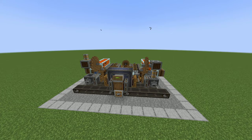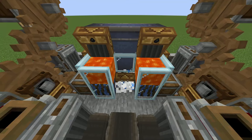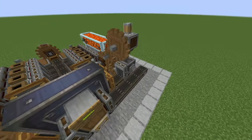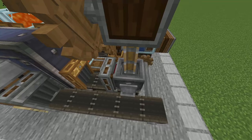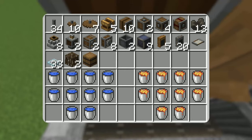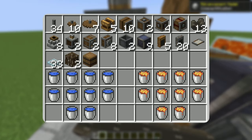The build itself is split into three sections: the cobblestone generator, the millstone to turn it into gravel, and then a washer to turn that into flint and iron nuggets. The flint is automatically trashed, and the iron nuggets are sent out to presses where they are turned into ingots and sent to storage. And lastly, the material list — so pause here, collect all these things together, and we can get started on the tutorial.